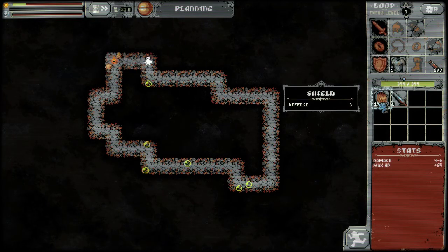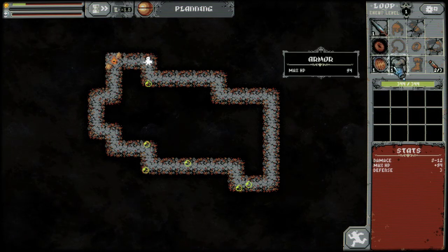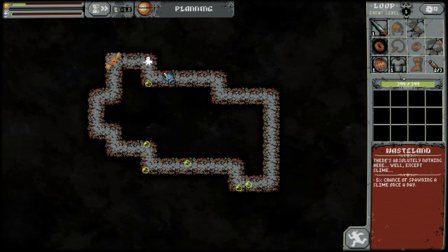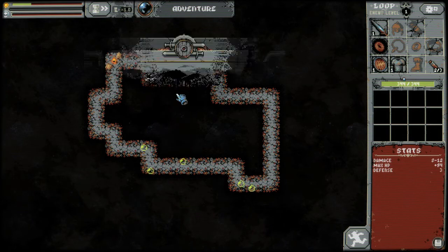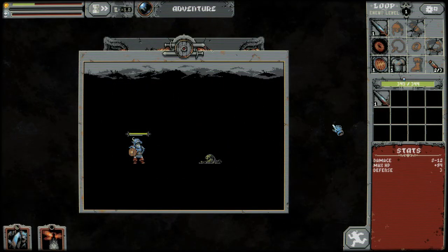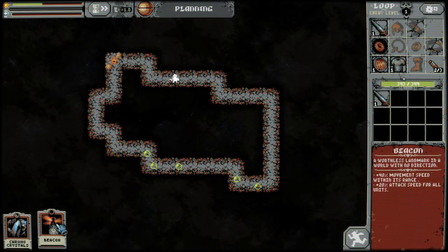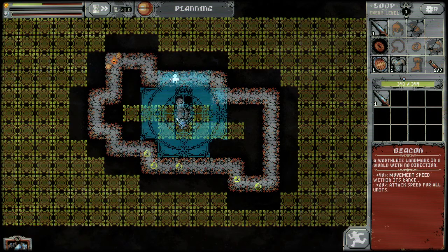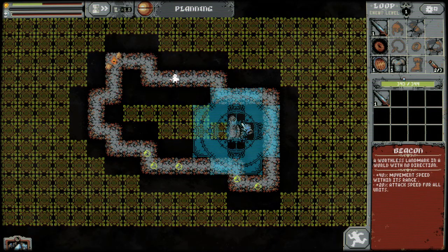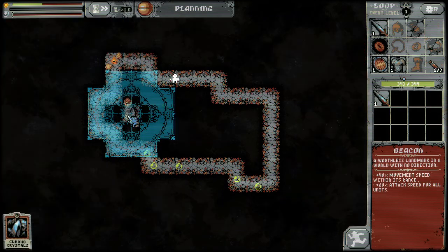So this is the game. We got this loop here, and we got a little hero there. Now our hero is going to wander around this loop, and he's going to just attack everything that gets in his way. Here's a slime — we're just going to attack. I'm not controlling this hero at all; this is all done by the game. I can pause the game by pressing space or right mouse button, and I can place things. This is a beacon — it makes you go a little bit faster and makes you fight a little bit faster as well, but it also affects enemies.